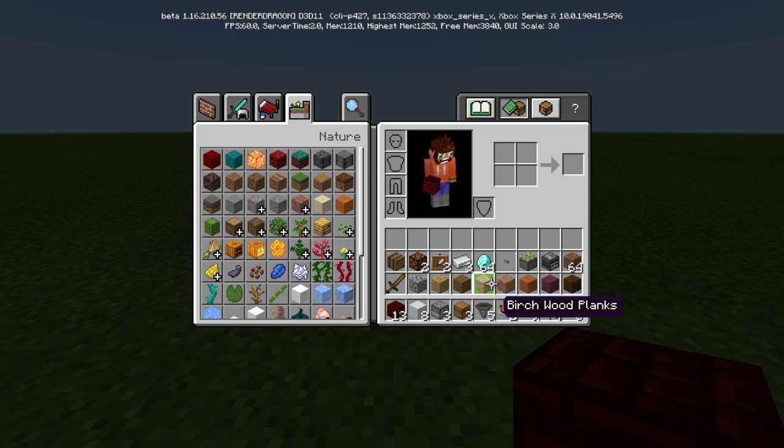Just take eight different blocks you have lying around that are stackable and have them with you. Everything else is pretty self-explanatory. This is a dropper, not a dispenser. And then of course the building blocks — whatever you want to use.